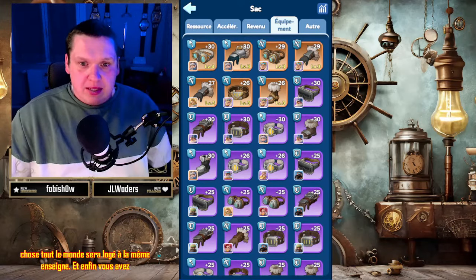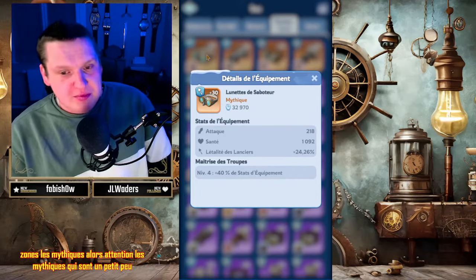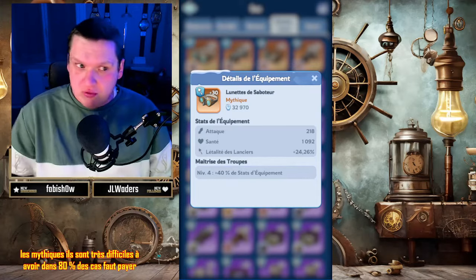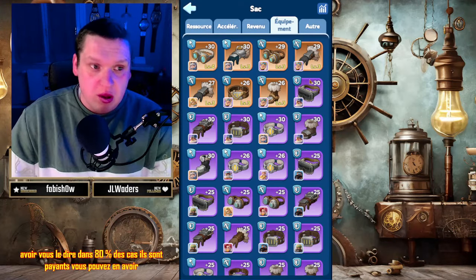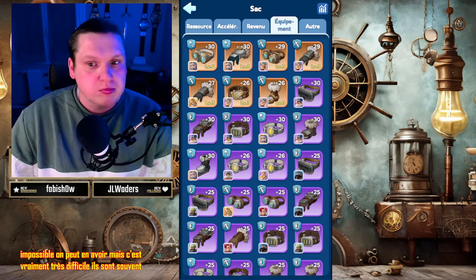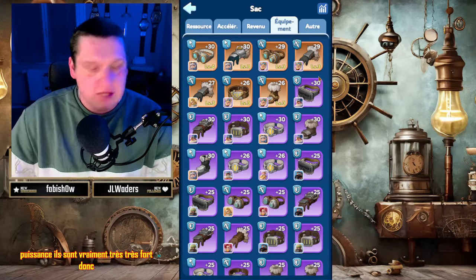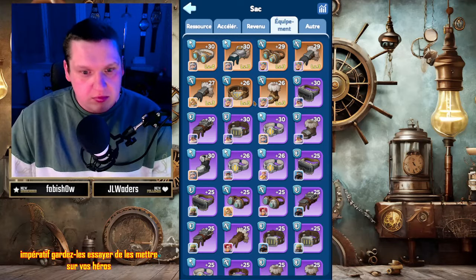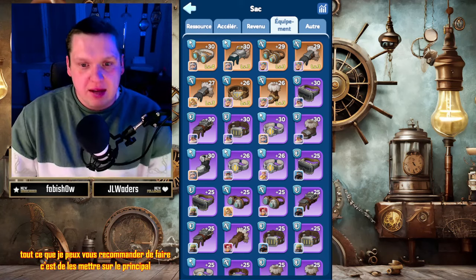Et enfin, vous avez les derniers : ce sont les jaunes, les mythiques. Attention, les mythiques sont un peu particuliers. Ils sont très difficiles à avoir. Dans 80% des cas, il faut payer pour en avoir. On peut en avoir, ce n'est pas impossible, mais c'est vraiment très difficile. Ce sont ceux-là qui donnent le plus de puissance, ils sont vraiment très, très forts. Donc, si vous en avez, gardez-les. C'est impératif, gardez-les. Essayez de les mettre sur vos héros principaux et montez-les absolument.